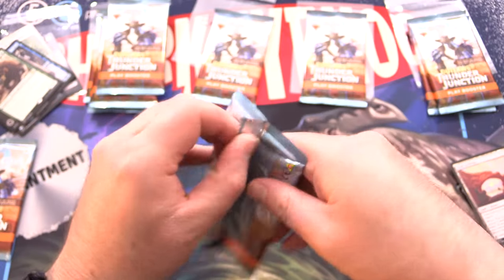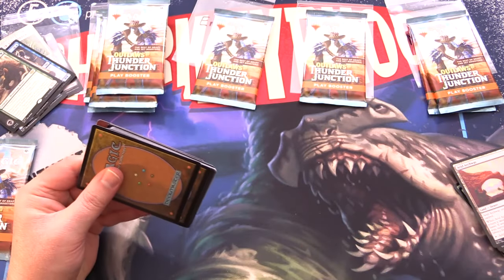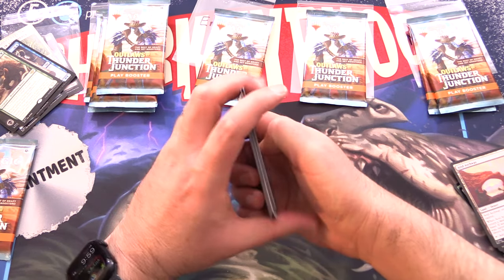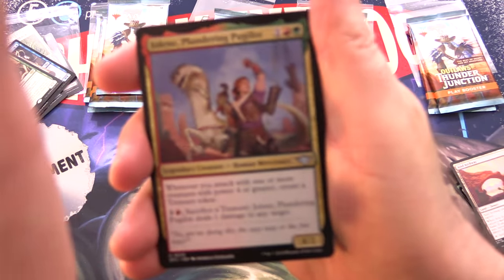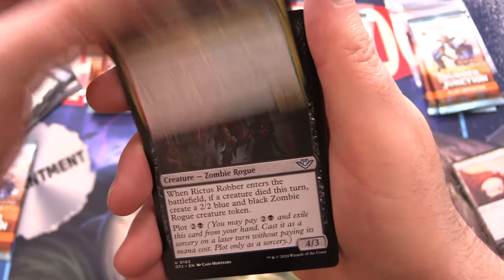We have done a bunch of openings of this set already. If you've missed any of that stuff from the weekend, link in the corner to the complete Outlaws of Thunder Junction playlist. On to the next one here. We've got Jolene, Plundering Pugilist — a Legendary.